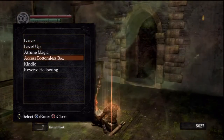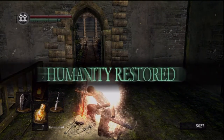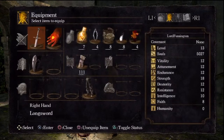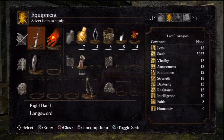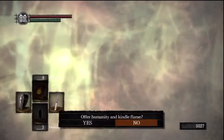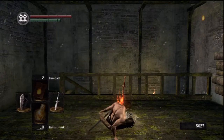You can talk to Andre if you like — Andre the blacksmith of Astora. You might want to kindle this bonfire because this is kind of a central bonfire. It goes to the Parish, Sens Fortress, and the Darkroot Garden or Basin. One of the two — it goes to the Darkroot area. I know this game. I know this game really well.